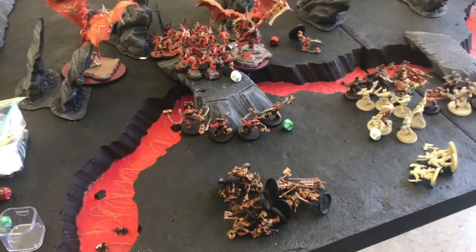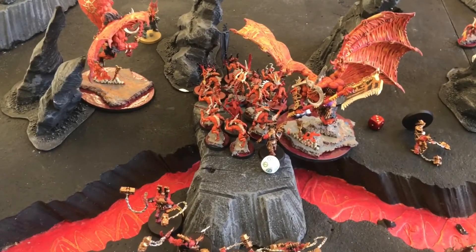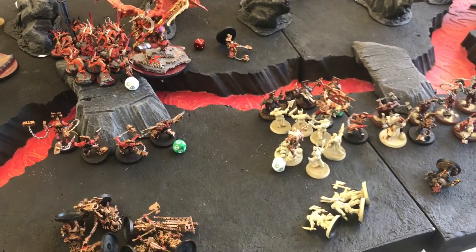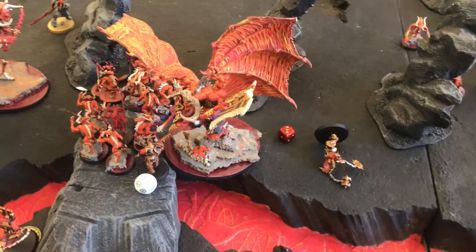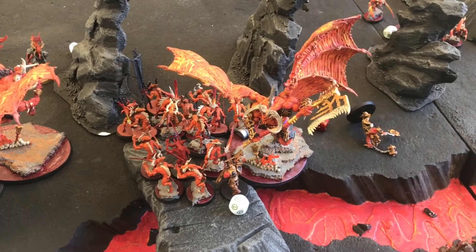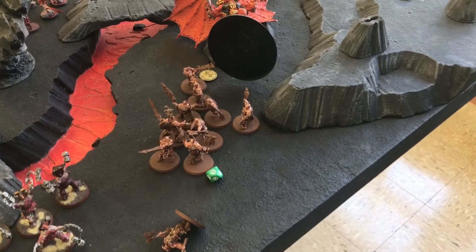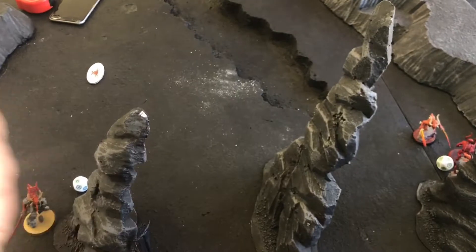Turn two combat and it is a bloody slaughter. The D Bloodthirster went first and did about 13 wounds to my Blood Warriors, and he rolled a six to wound triggering a blood explosion that radiated out and killed some Reavers, another Blood Warrior, a Wrathmonger — quite a lot of damage. I piled back in and got three wounds onto the D Bloodthirster, but couldn't wound the Bloodletters. At the end of combat I killed four Bloodletters and put three more wounds on the D Bloodthirster, but he killed nine Blood Warriors. He also killed one of my Skullreapers on the flank.